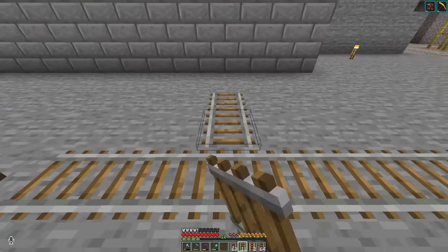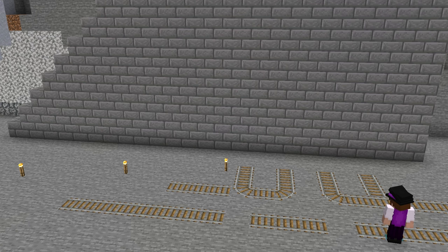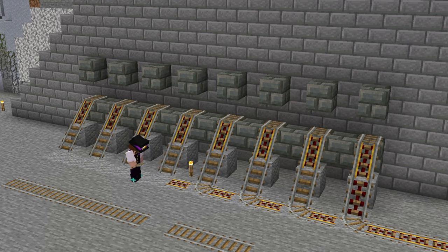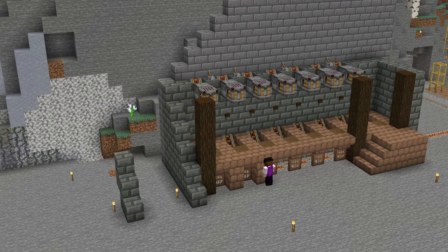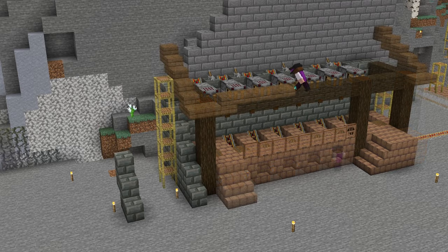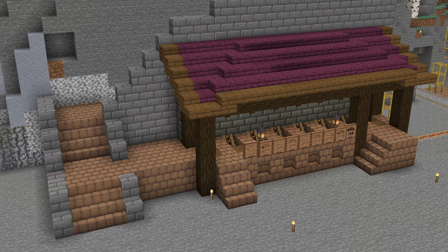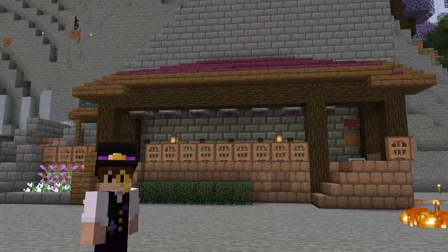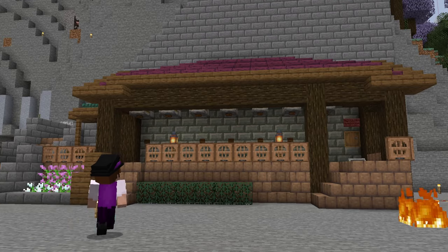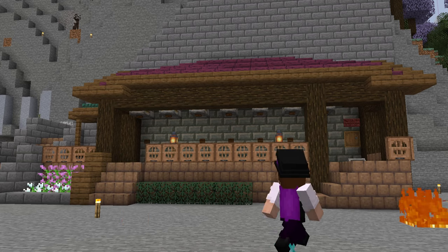And then we'll have the platform go against here. You already saw me build basically an identical station over in the previous episode, so how about we just quickly skip through and get ourselves to where we start customizing it to this area. I did more than I expected to, but BH Crispy and I were having a chat, and we got a bit carried away and I was just building in the background and the building happened. So this is the new station. I really like it.